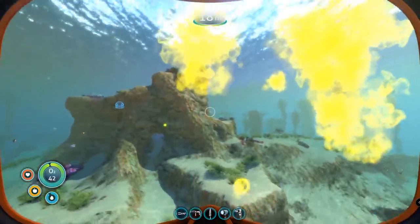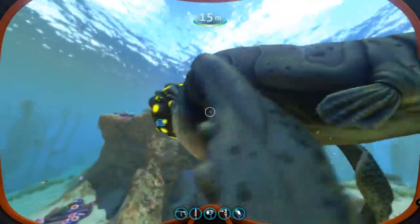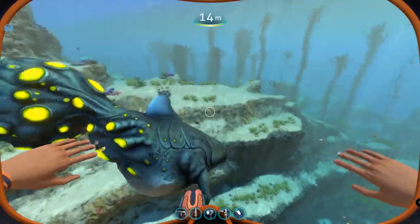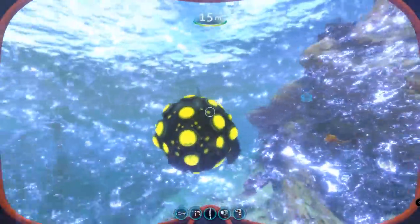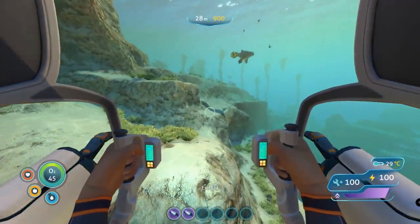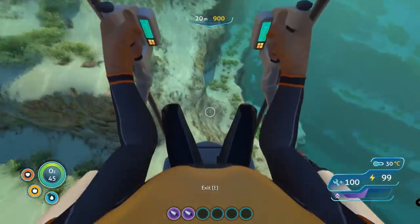Now coming back to what I said at the start of the video, the gas cloud that is released by a gasopod can truly be devastating, and not just for the player. As I described it, it is essentially a two-stage process, where first a gas pod is released, which later explodes into that toxic cloud. However, should the player acquire the gas pod before it explodes, they will be able to keep it in their inventory, where they are able to use it for crafting purposes like the gas torpedo, or to directly harm whatever they choose. It should be noted that while grabbing these on a regular basis can be very dangerous, the Prawn Suit is unaffected by the toxic gas — if you can simply get your hands on one, it will render the entire process completely safe.